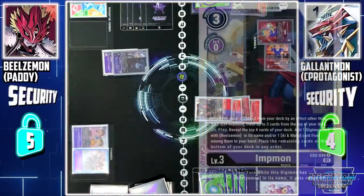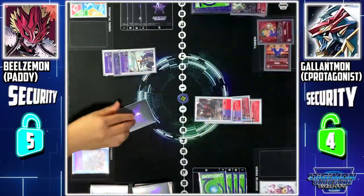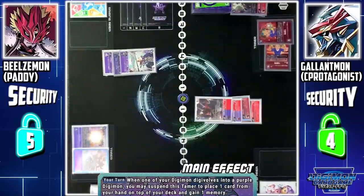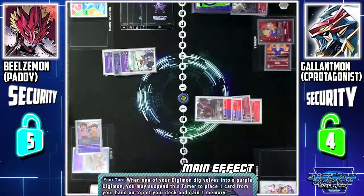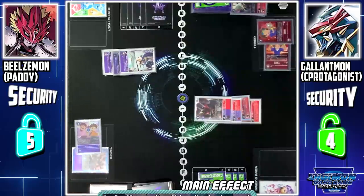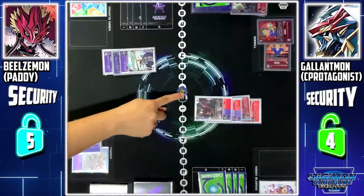Now I'll digivolve Impmon into Wizardmon X. This triggers I and Marco's skill — when one of my Digimon digivolves into a purple Digimon, I can suspend this tamer to place one card from my hand to the top of my deck to gain 1 memory. I'll place one card back to the top of my deck to gain 1 memory.